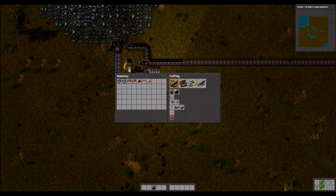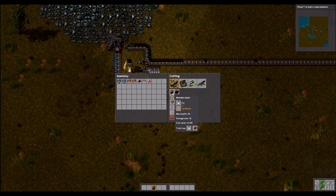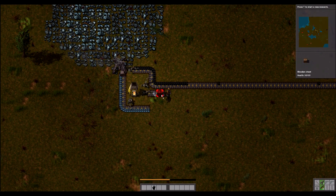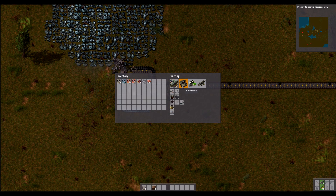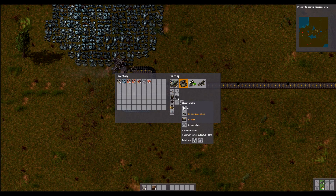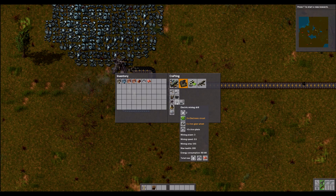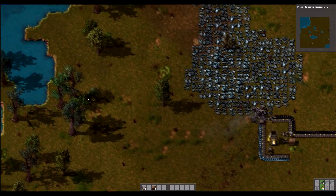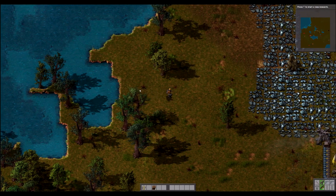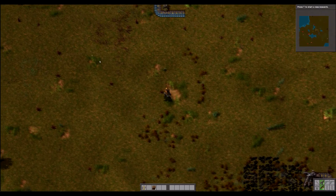Alright, I think I'm actually going to call it there for this one. What I can do here is take this out, take that one out, and he will just dump it right in that chest. So next episode I will go ahead and start working on the steam engine and a boiler. I'm going to need an offshore pump, the piping, as well as the electrical poles. That will end up bringing in water from here into the boilers, which will also need coal, so I'll have to run another conveyor belt all the way up there for the coal.